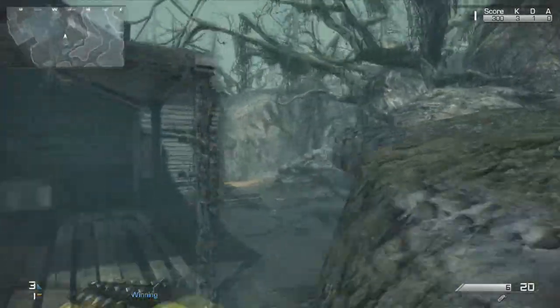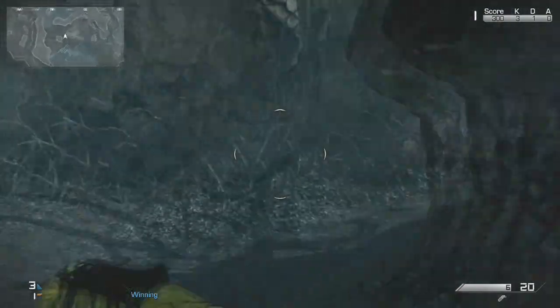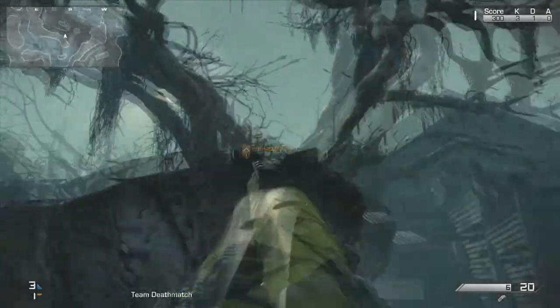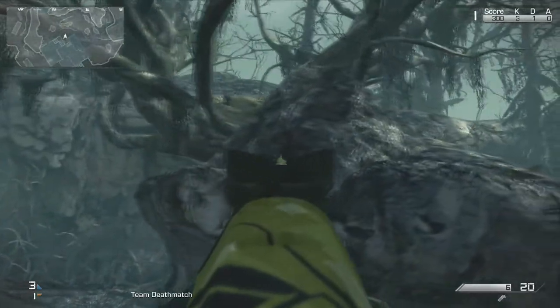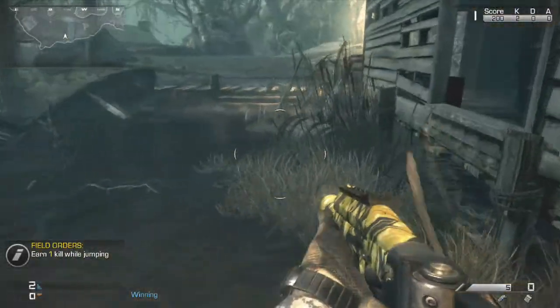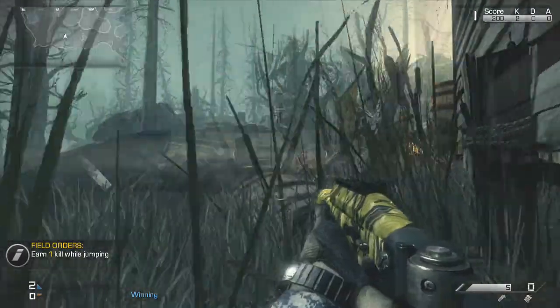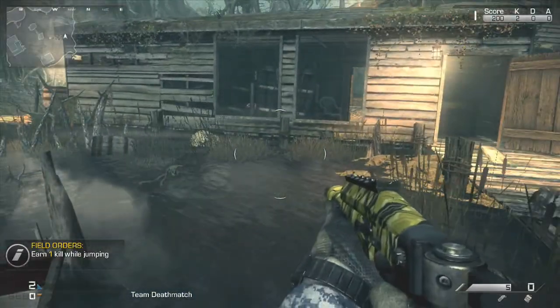This one is kind of on the border between a good spot and an obvious spot. People don't really know about the tree — they kind of see it and think it doesn't mean much. But you can actually jump from that tree on top of the building, and it's a good spot most people won't look for you. And this water spot is one of my favorites — it's a bit obvious but people don't really look for you there.